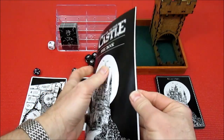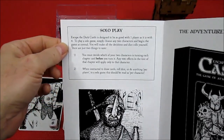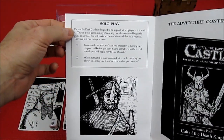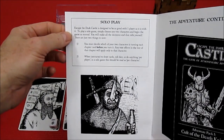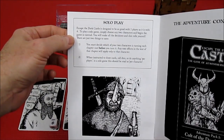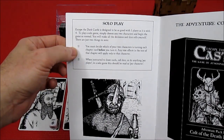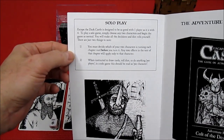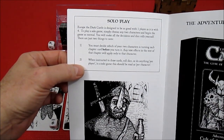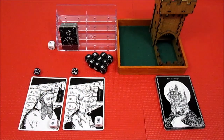This is a nice little rulebook — it's not very long. There's an expansion which we'll probably play at some point. For solo play, it says 'Escape the Dark Castle is designed for one to four players.' In the solo game you choose two characters. You make the decisions and dice rolls yourself. You must decide which of your two characters is turning each chapter card before you turn it — any 'you' effects will apply only to that character. When instructed to draw cards or roll dice per player, in a solo game read that as per character.